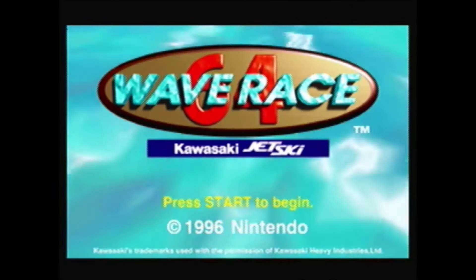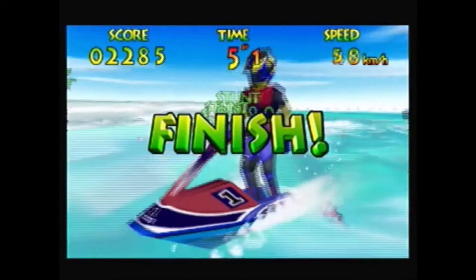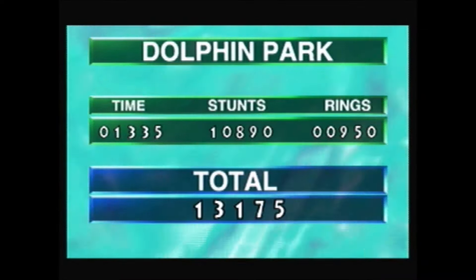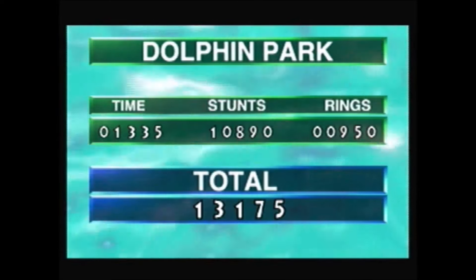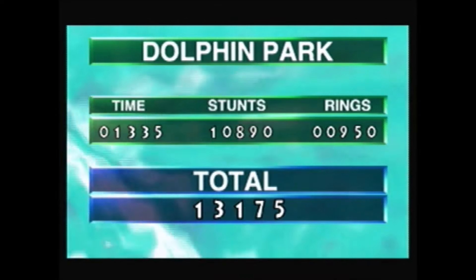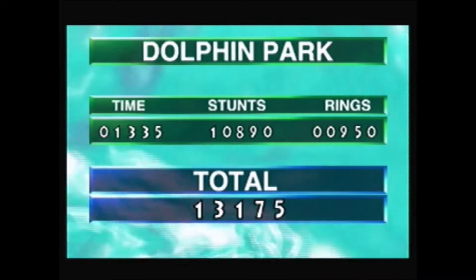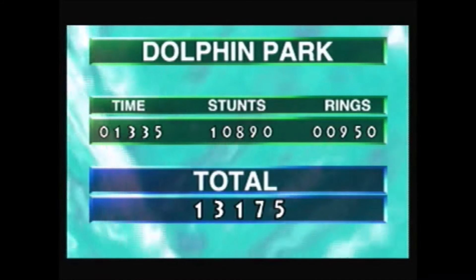I guess I can kind of show you the glitch. Oh, 10,000 points at the last second — how did he do it? I mean, I told you I'd show you the glitch, but I didn't say I'd show you how to do it — I'll show you how to do it another time. Randomly get 10,000 points at the last second for seemingly no reason. 950 for rings, and the time helps the score, but the stunts — 10,000. Should be impossible. Well, not really, but the way I did it — you'll see. It's really dumb and weird.